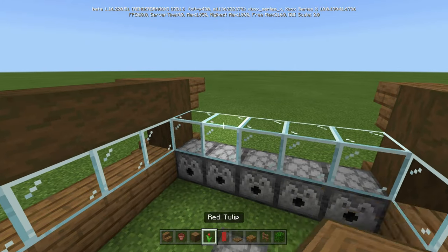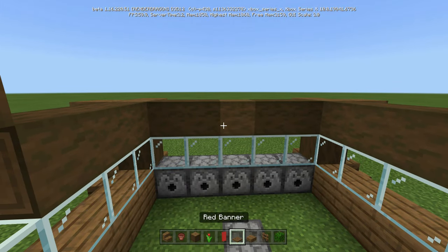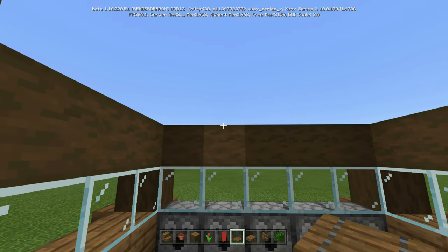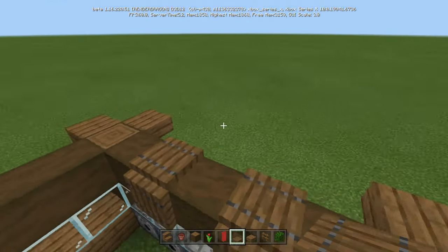Now coming back inside, we're going to take our stripped spruce logs again — this is the last time we're going to need these. We can put them across like so. We're going to take our spruce trap doors — not on this first one, but on this second one over. We're going to put one trap door there, skip a space, one trap door.